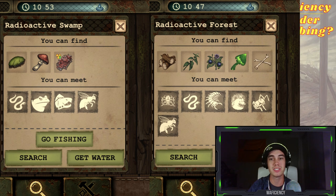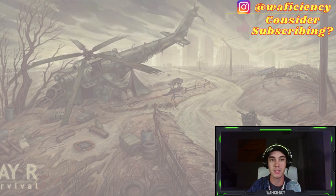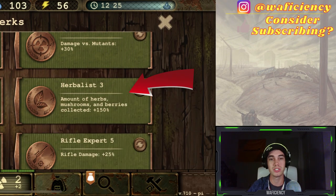I'd like to explain the basics of how to effectively herb, and then go into some tips and tricks after that. What you want to do before you start herbing is to make sure you get the Herbalist 3 perk, which increases the amount of herbs, mushrooms, and berries collected by 150%.